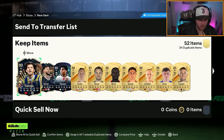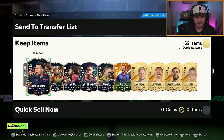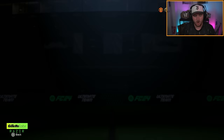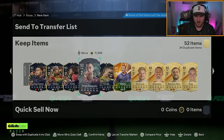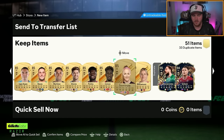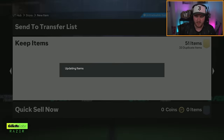We get Ferdi Cadioglu and another Busquets — I'll actually take that because my Busquets is tradable. He's extinct, I think — I'll list him up for like 288k. So we kind of made like a third of the pack back. Not great, I'll be honest with you. But at least we got some fodder and made a third of the pack back.